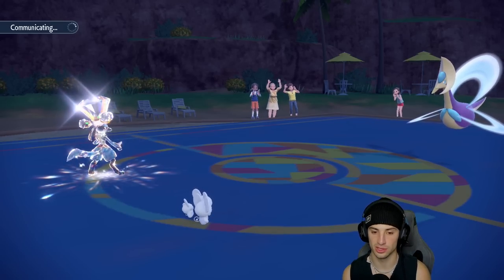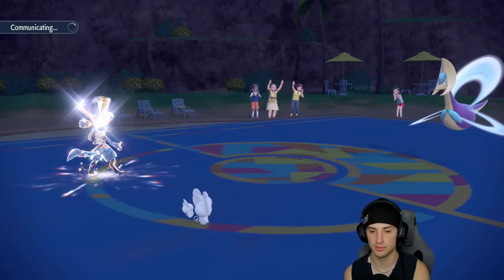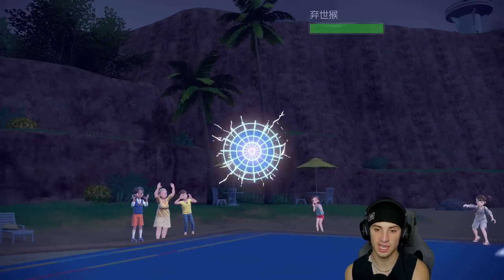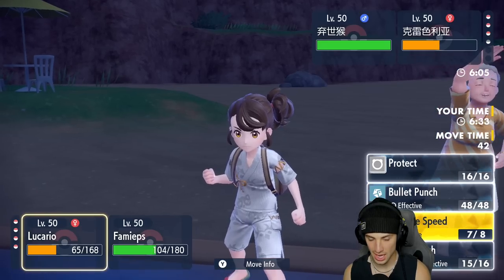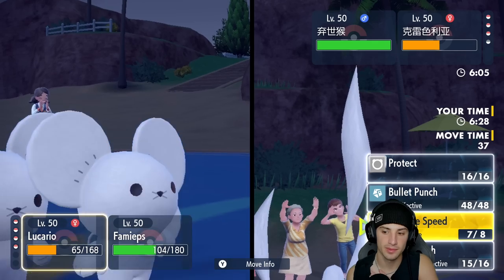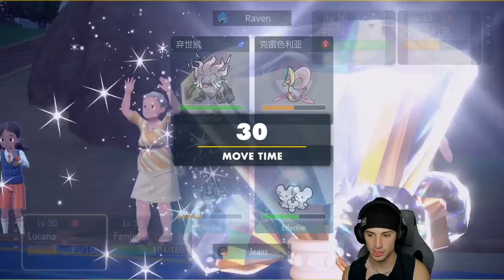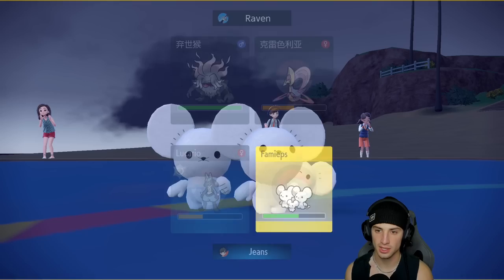Maybe a double Protect to waste out Trick Room turns. Friend Guard is great — that's why the Moon Blast didn't do too much damage. They send in Annihilape — a little annoying. I have Bullet Punch for it and Follow Me might be the play. Bullet Punch into Follow Me, or double Protect to waste Trick Room turns? No — we're just going to go Bullet Punch here and Follow Me.